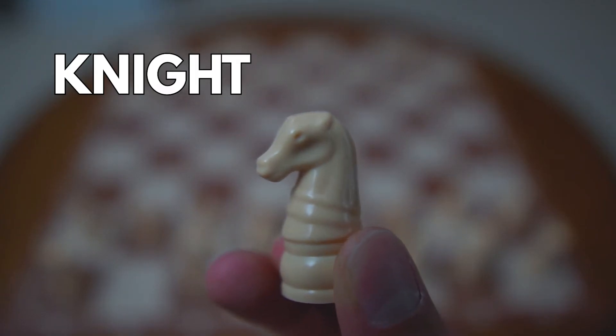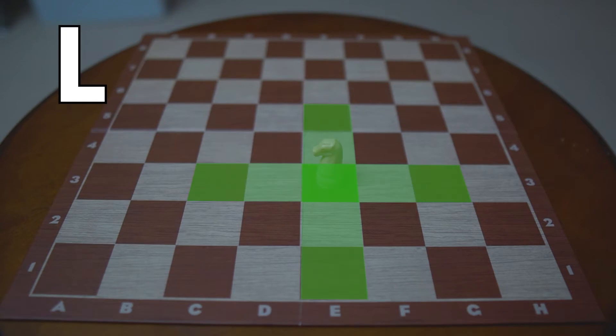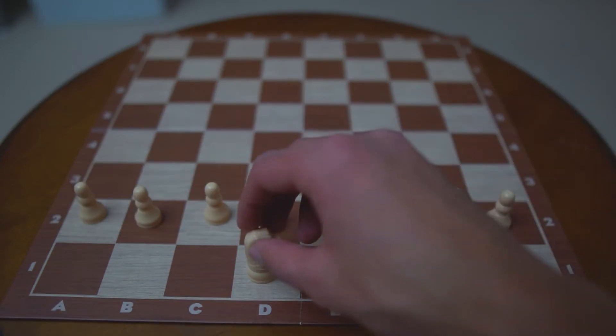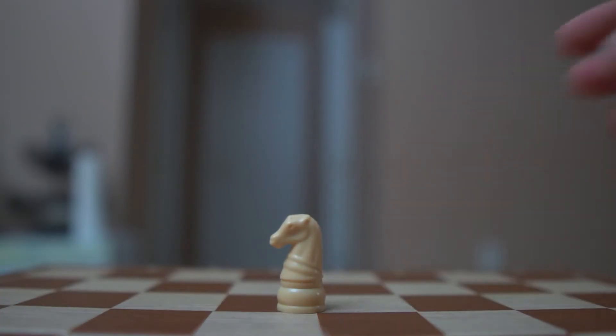Now we have the knight. The knights move in an L shape — two squares in one direction, then one more move at a 90-degree angle. Knights are also the only pieces that can jump over other pieces. Knights have a value of about three points.